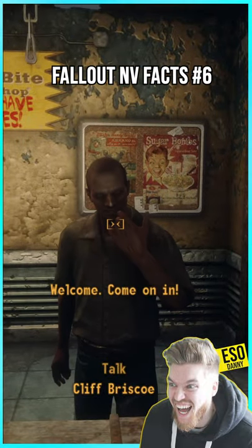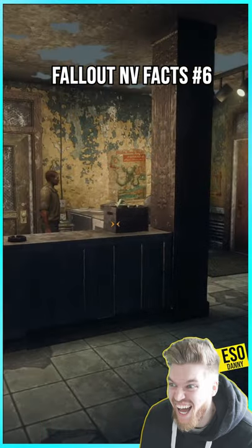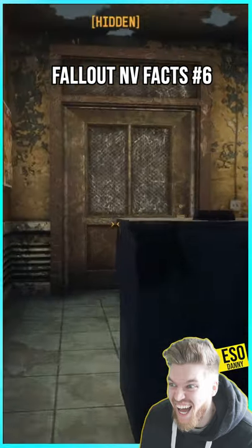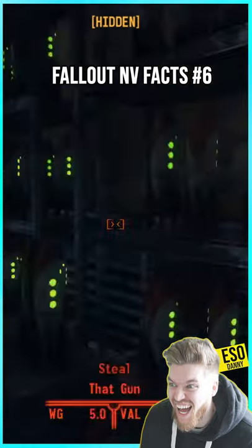you'll find Cliff Briscoe, who will sell you the gun for 1,300 caps. But if you crouch in the corner and wait until 1am, you can actually lockpick the very easy lock to the back room and steal that gun from the shelf for yourself.